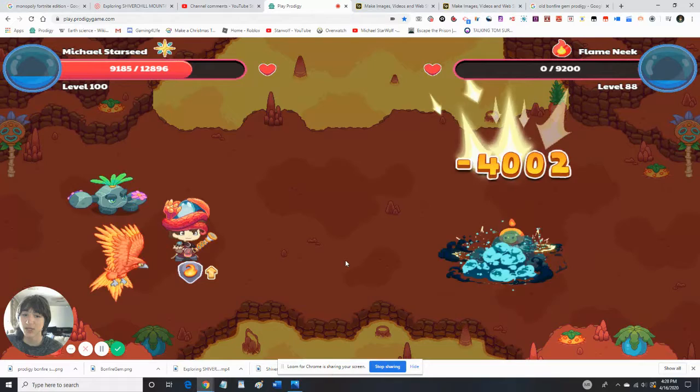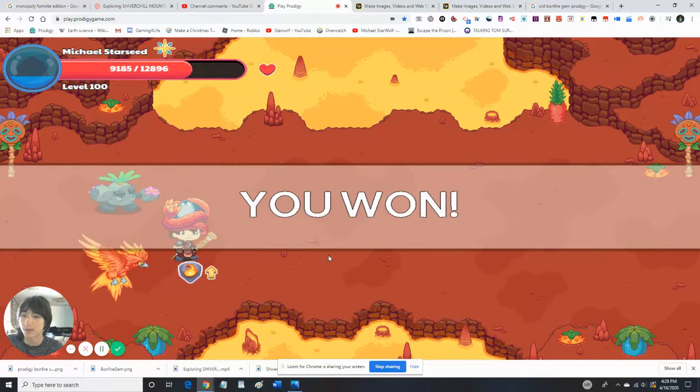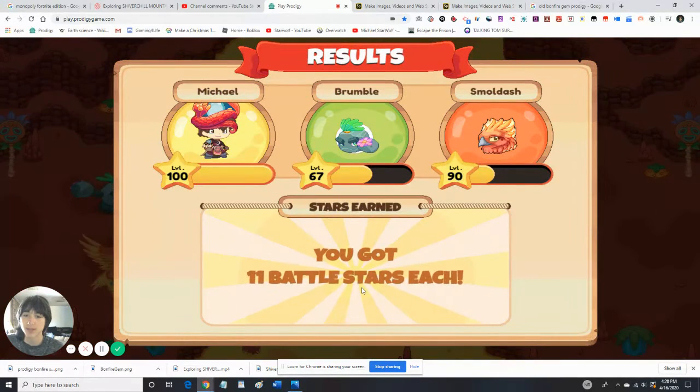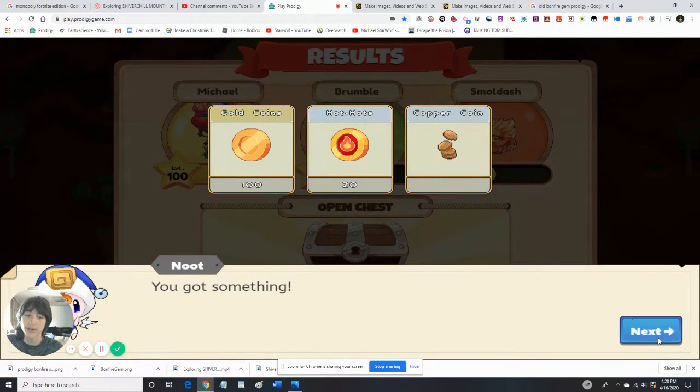I miss the old astral spells - they should bring them back. And now there are these new ones but you can't have them all. They removed the spell book. They shouldn't have removed them - they were so cool. I love the old spells. I like choosing my own spells. I don't like the ones that are built in - now it's so boring.